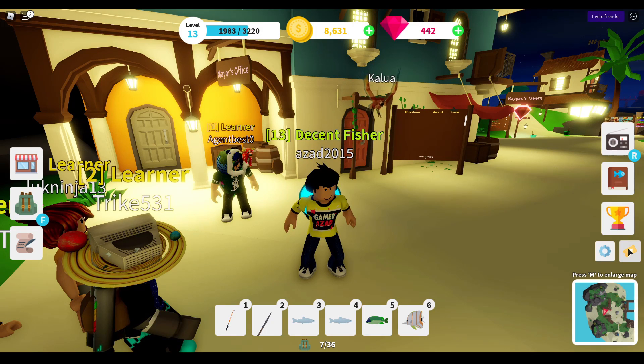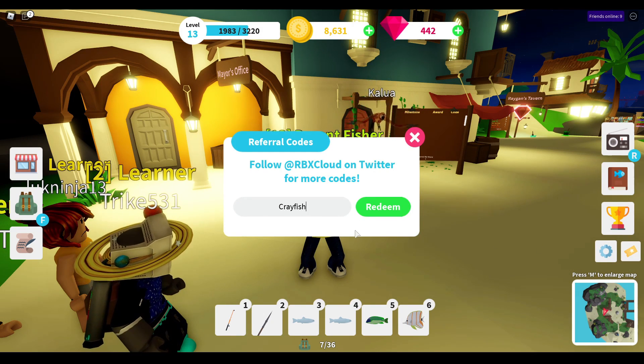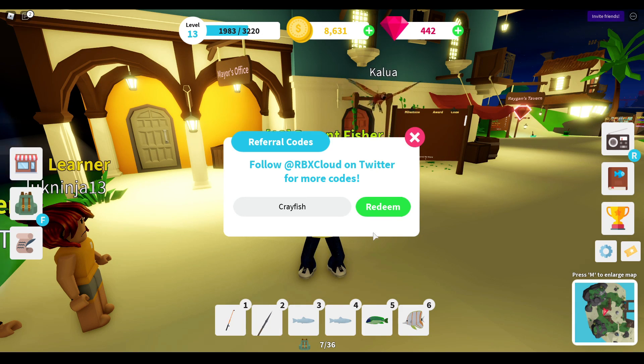To redeem a code, you have to click on the ticket icon. The first new code is 'crayfish' and this code should give you 30 gems. Let's just press the redeem button.